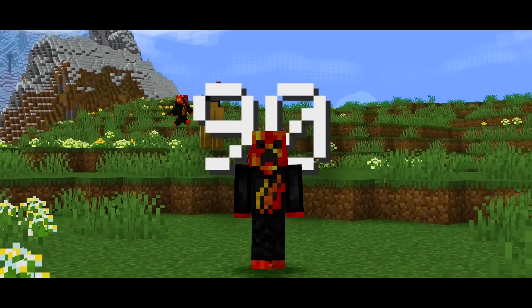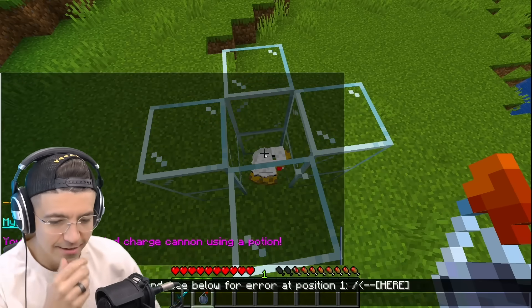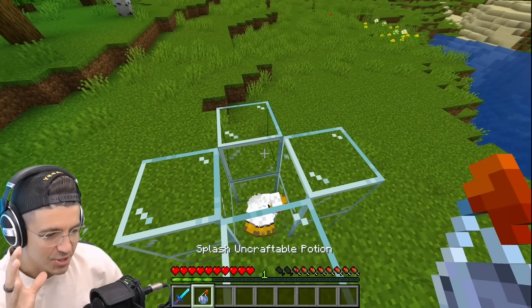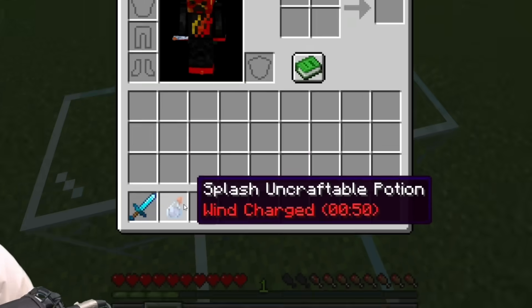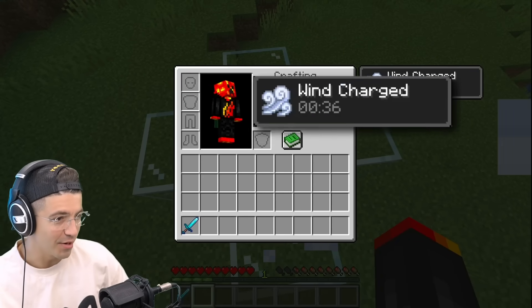These are 100 Minecraft myths that might be fake, starting with: you can create a wind charge cannon using a potion. We have a splash uncraftable potion — this is the wind charge potion. Do I splash it on the chickens? We got the wind charge effect!